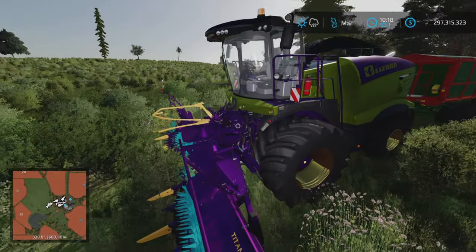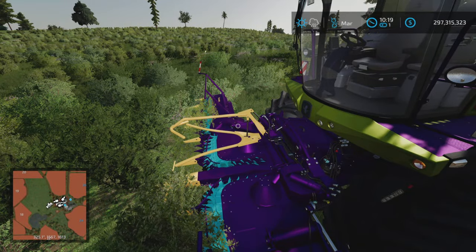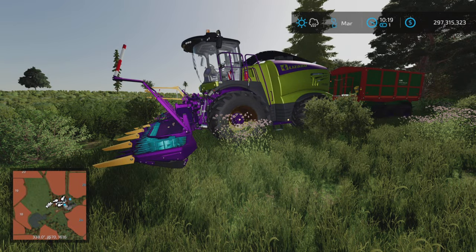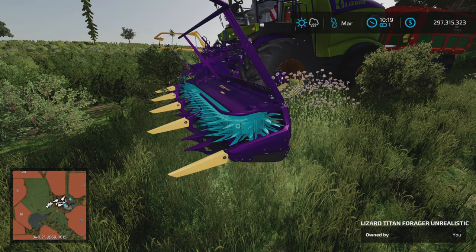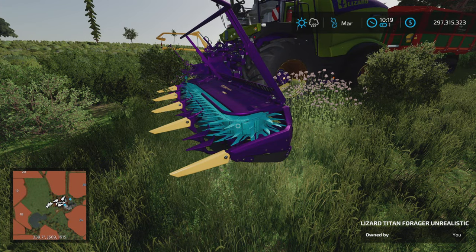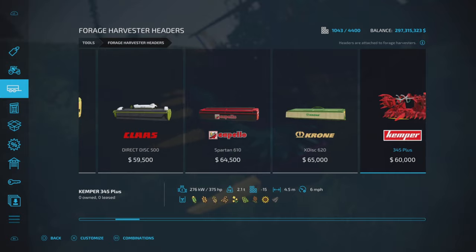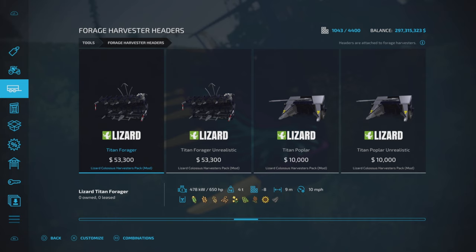As promised, something pretty goofy - pretty unreal. Also with the Colossus pack, a Colossus harvesters pack. A feature you may or may not know about is the Lizard Titan Forager Unrealistic - it's one of the forage harvester heads that come with the pack. We have two of them: one is basically standard at slightly faster, about 10 miles per hour, and then we have this one.